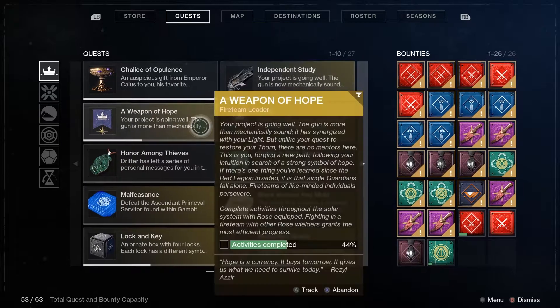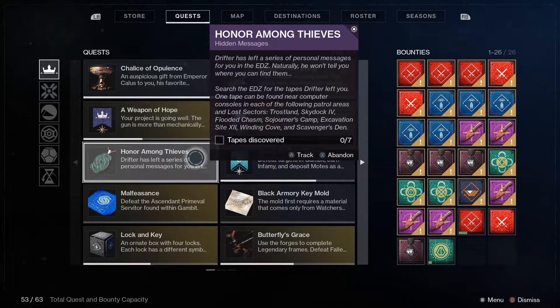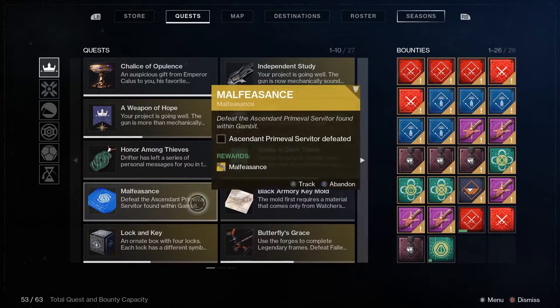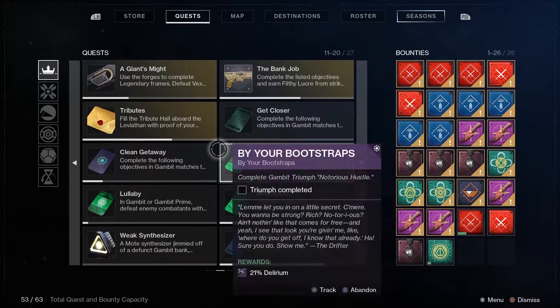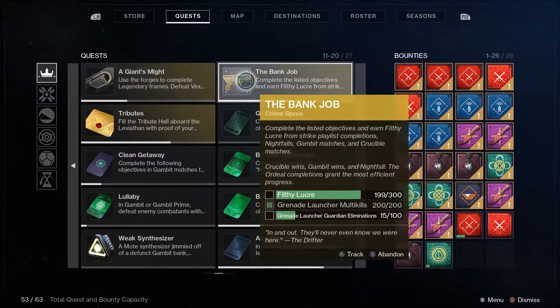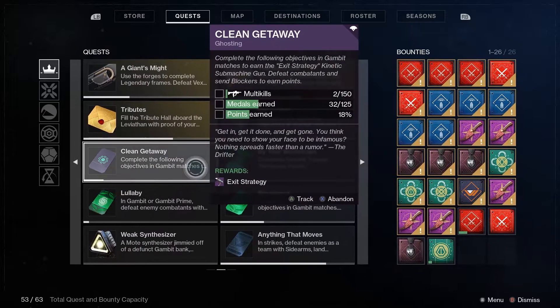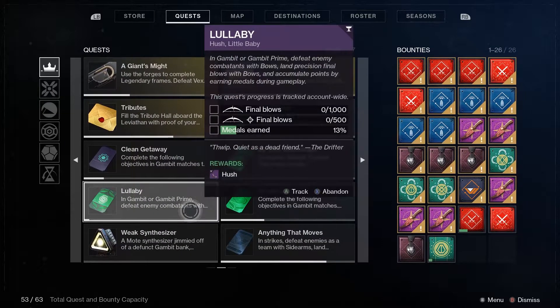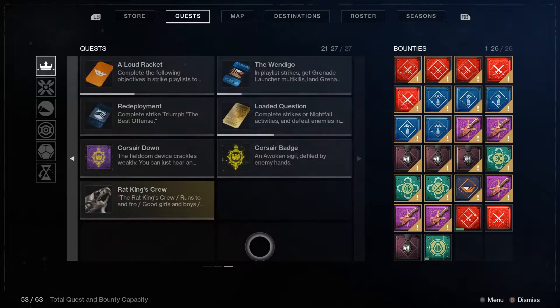Now let's take a look at some of the quest lines that I have. I've got the Lumina quest line, Thorn, Truth, some of the Drifter things especially with the Malfeasance, Black Armory Keymold — which is going to be important for Izanagi's Burden — Giant's Might which is Jotun, Bank Job which is a Catalyst, and then all of the Pinnacle weapons available through the different vendors in the tower.